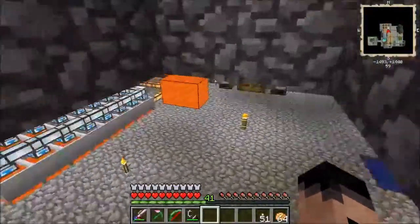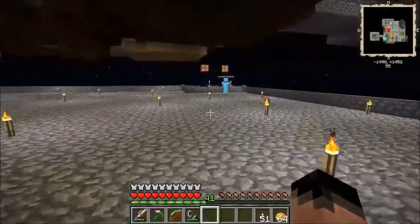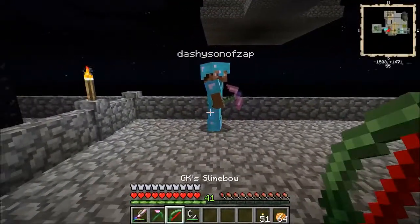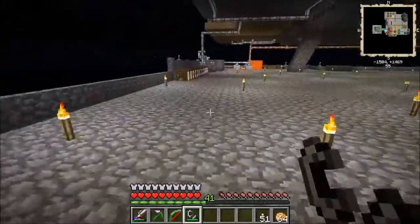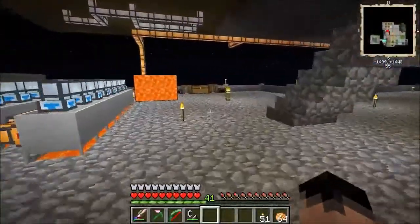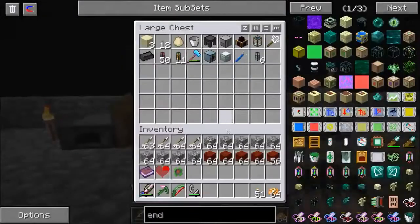Where's your positive mental attitude, Dashie? Got your pick? Yes. Got your sword? Yep. And I've got cobble. You've got arrows? I better put this book down — I'm going to stick it in the chest over here for a moment. Just make sure you've got everything that's expendable.